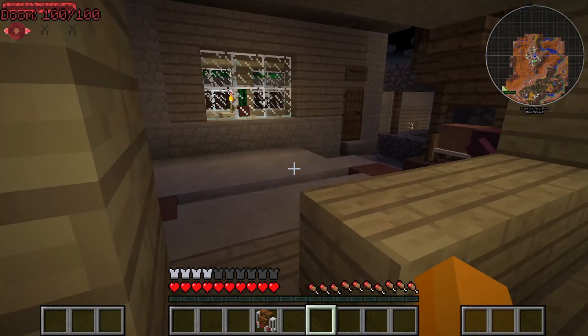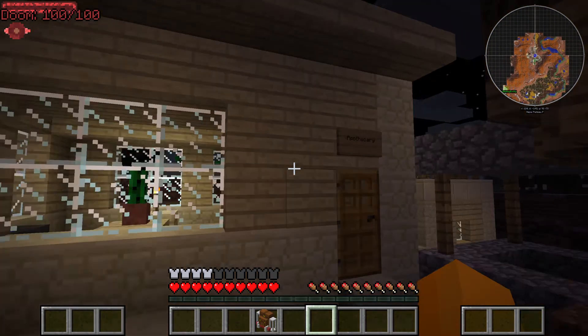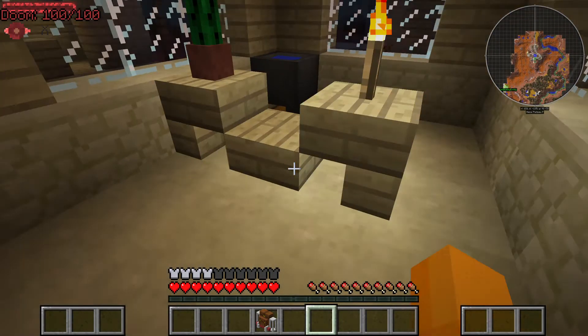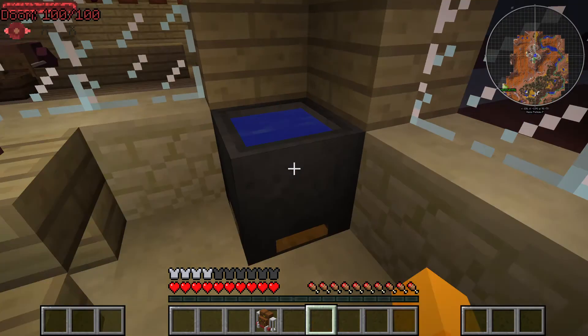I need to get used to some Minecraft controls. What does this — apothecary. Oh, the doors — yeah, a lot of things are different about this. Clever — it's very clever.